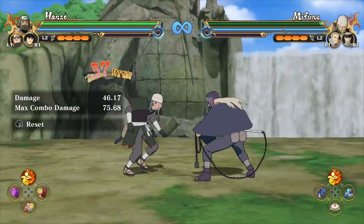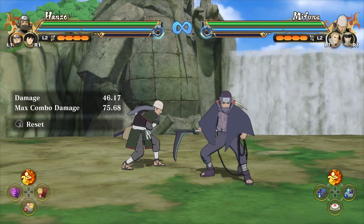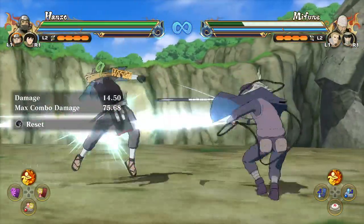Damage scaling starts to kick in, but I was able to do massive amounts of damage all because I knew how to maximize Hanzo's infinite combo — again, 9 hits into the up combo.